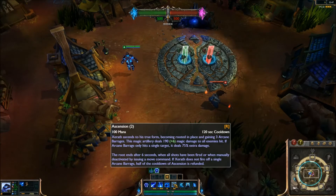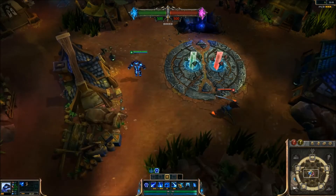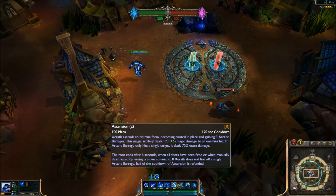If Xerath does not fire a single arcane barrage, half of the cooldown of Ascension is refunded. They heard feedback from players on the first PBE test — the ultimate was on an ultra long cooldown, so if you don't fire even a single shot you don't lose the entire cooldown. It now refunds half the cooldown duration if the ultimate does not go off. But remember — if you right-click at any point during the ultimate it cancels, so be very careful about that.